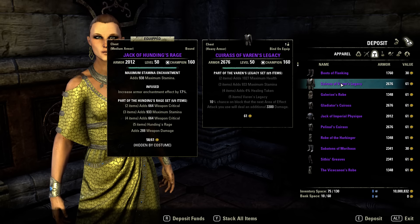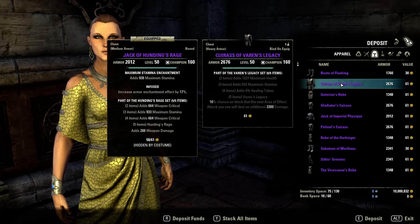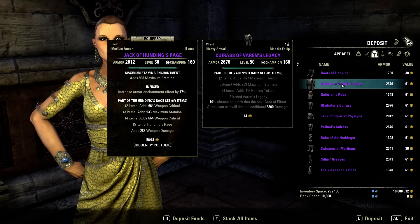Varan's Legacy: 10% chance on block that the next AoE attack you use will deal an additional 3.3k damage. This can be nice, I guess. Maybe somebody will find use for it.